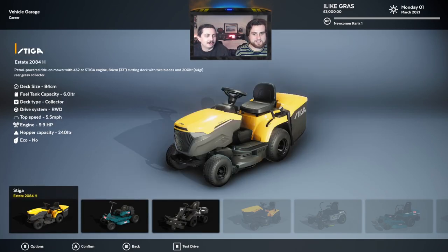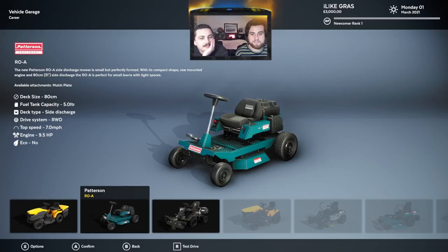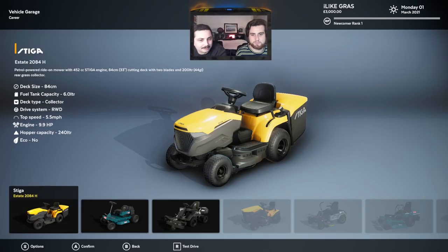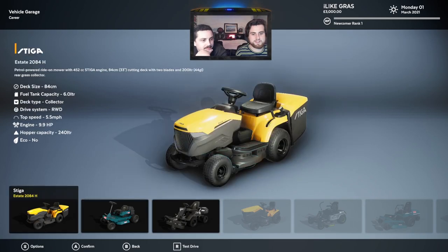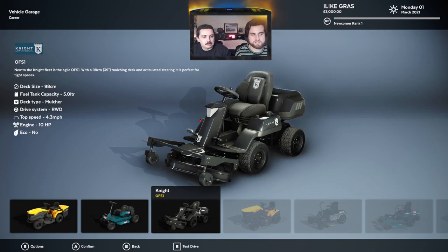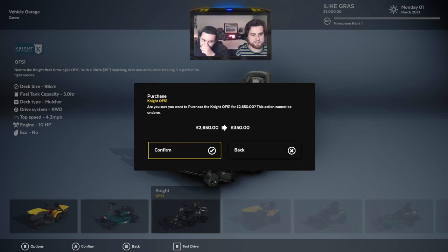What's the max speed? 98? Wait, no, that's the deck size. This one — the hopper has a hopper cap. So you could store. So many options. I don't know, we go the Knight — the Knight's pretty cool. But where's the grass gonna go? Is it just gonna go on the lawn? Deck type: mulch. It costs 2,650 and I only have $350. No, no — that's your balance afterwards. Are you sure? Okay, let's try it. We're committed.